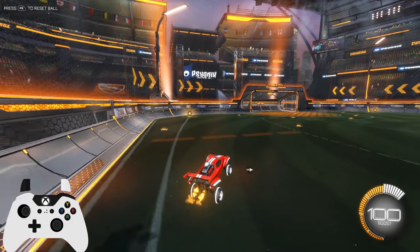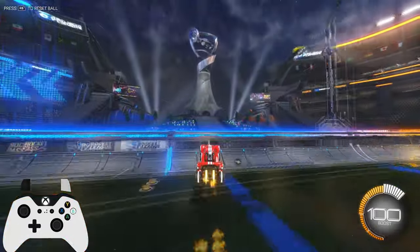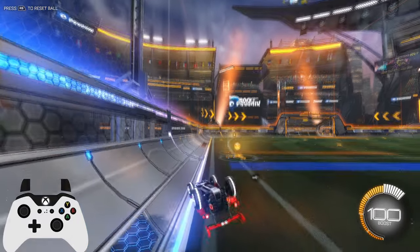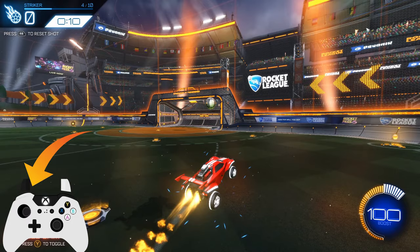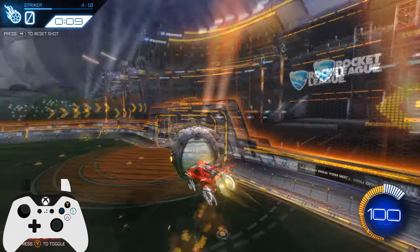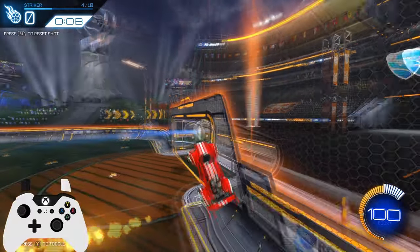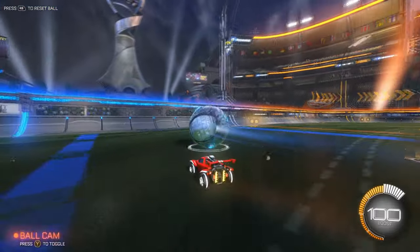You should also air roll when going up the walls, otherwise you get this little number. Not only is air roll good for recoveries, it can help you get better angles on the ball. Check out what happens here — I air rolled to the right mid-jump and I face the ball head-on. If I didn't do that, look what happens. Air roll is super important for basically everything in Rocket League. You need to practice.